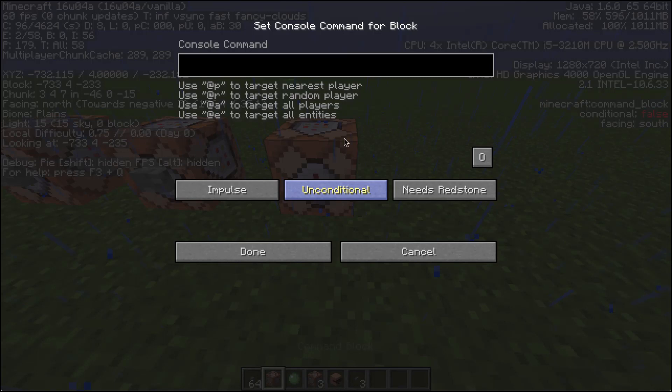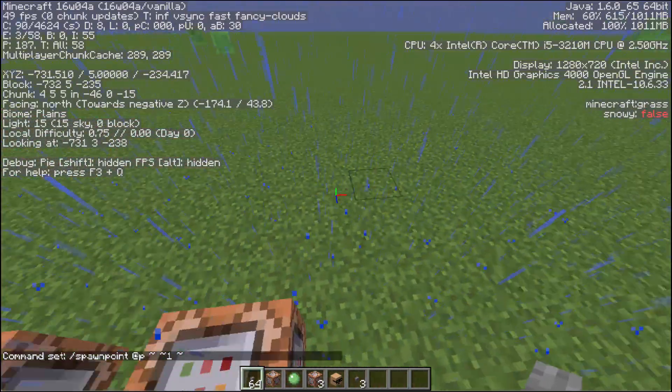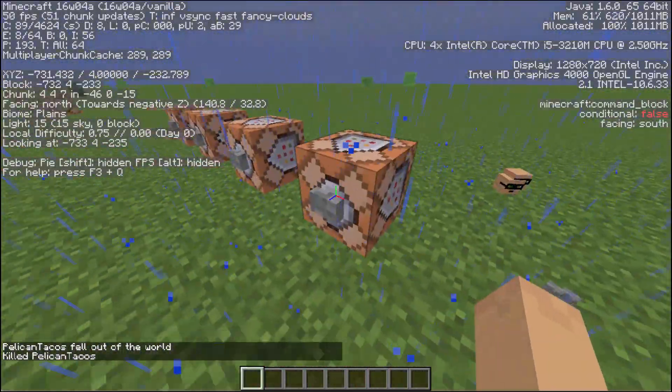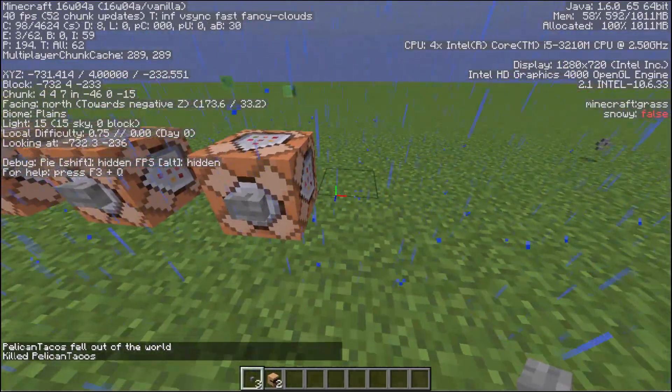One of the other things you might want to do is set someone's individual spawn point — like a checkpoint. You can come in, type spawnpoint at your current position, maybe one above — put @P in here, boom, there it is. So right now my spawn point should be set. If I die, I will spawn right there on top of the command block — very, very nice. That's the spawnpoint command.